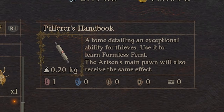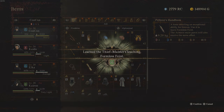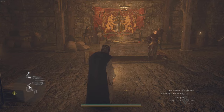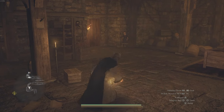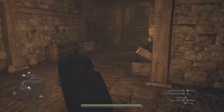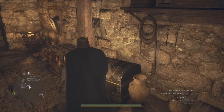You'll also get the Pilfer's Handbook, which is another skill for Thieves called Formless Feint, and you can learn this immediately as well — it just unlocks the skill for you. So you unlock two Thief skills by doing this quest. Before you leave, explore the doorway to the left because there are a ton of chests over here with good loot, like one with 2,200 gold.